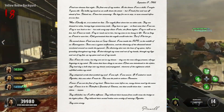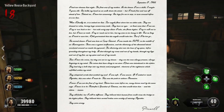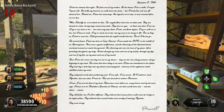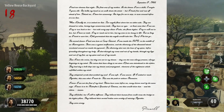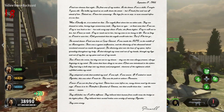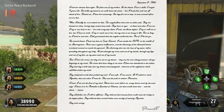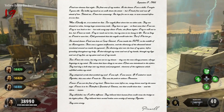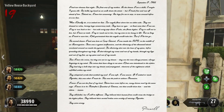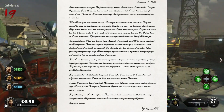Pernell writes: 'I had two dreams last night. The first was of my mother. In the dream I am a child, eight maybe nine years old. She holds my hand as we walk down the street, but I break free and run ahead of her. Behind me I hear her screaming — she begs for me to stop, to turn around before it's too late. When I finally do, it is indeed too late. Two angels float above her on either side, dressed in robes, bearing huge carnivorous teeth. They have no eyes, at least none that I can see.'